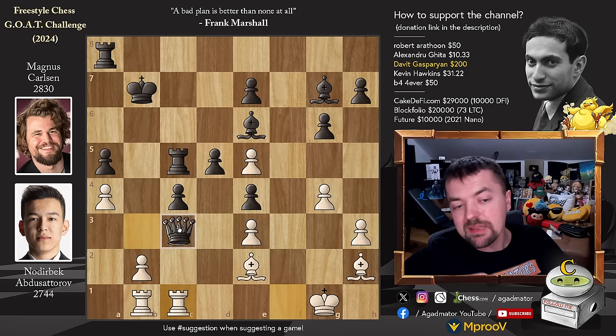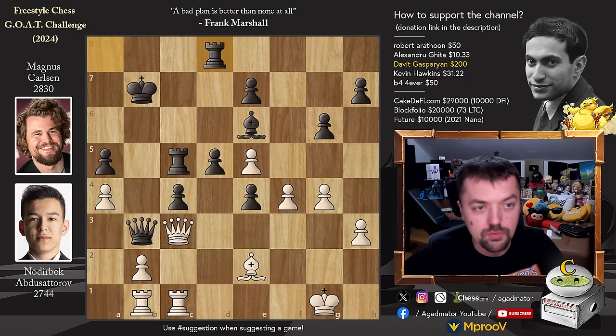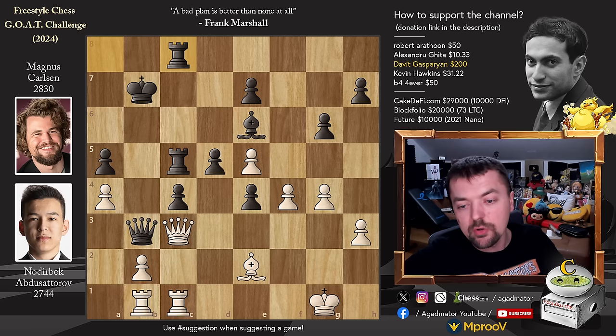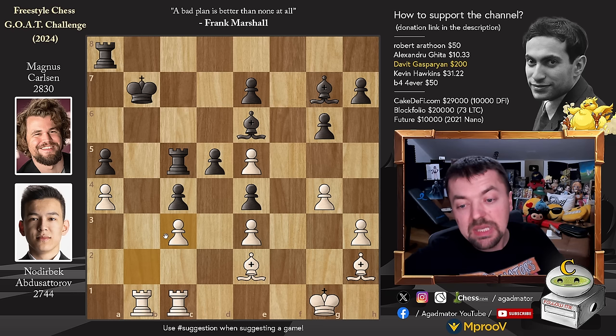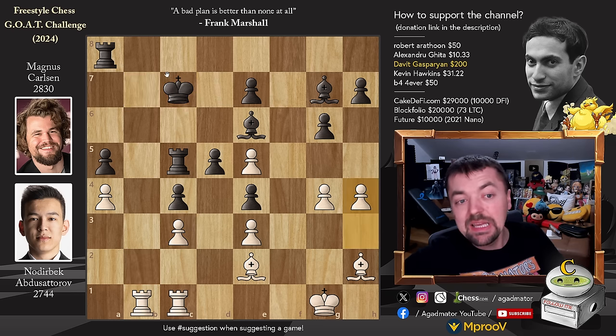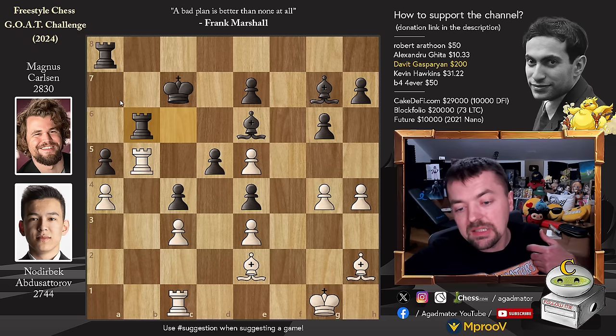Queen to b3 stops the push of the b-pawn and offers a trade of queens. We have rook f to c1, and now rook captures on c3. Magnus only needs a draw to win the match, so he doesn't have to play for the win. But bishop to h6 was the way to go — after bishop to f4, you trade and keep the tension with rook a to c8, not d8. But Magnus was satisfied with a draw. He played queen captures on c3, b captures delivering a check, and king to c7. We have pawn to h4, rook to c6, preparing rook to b6, and rook to b5.